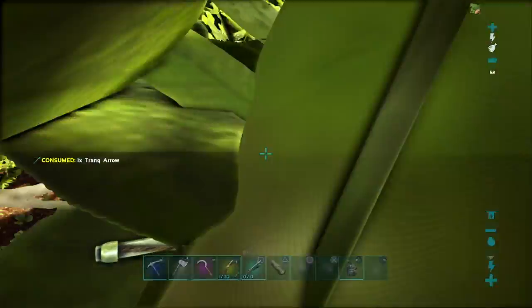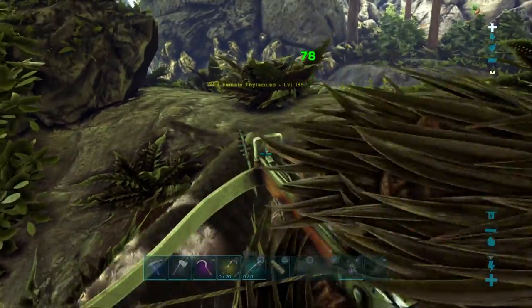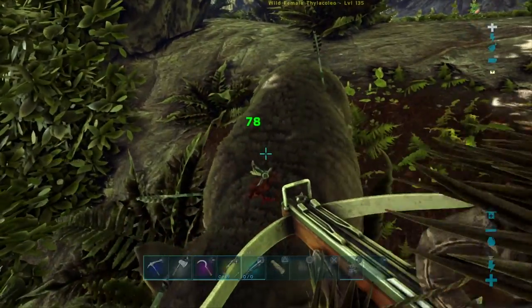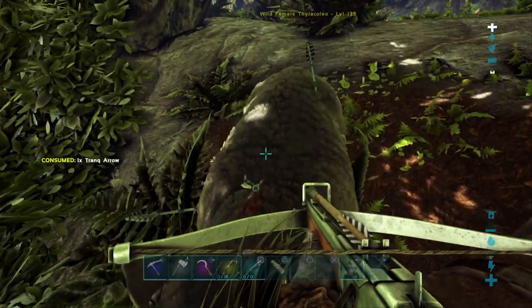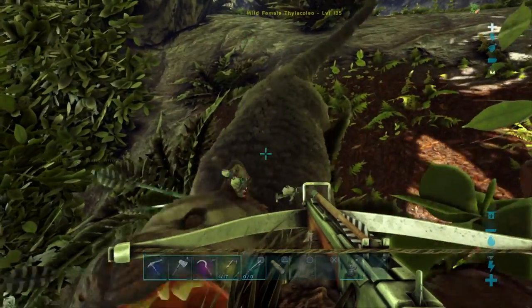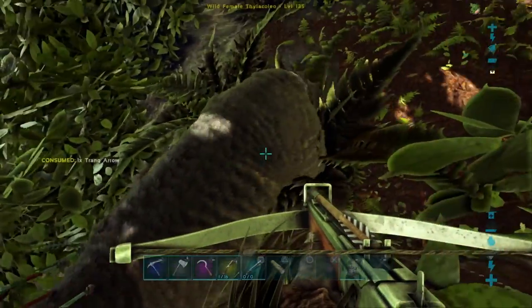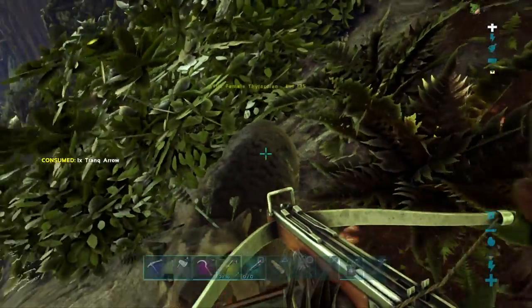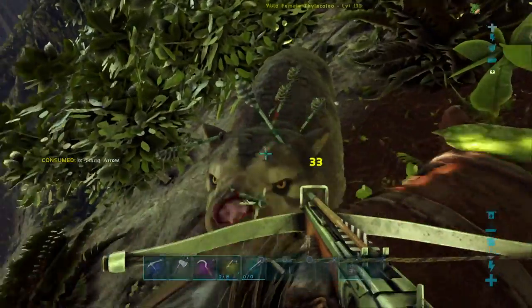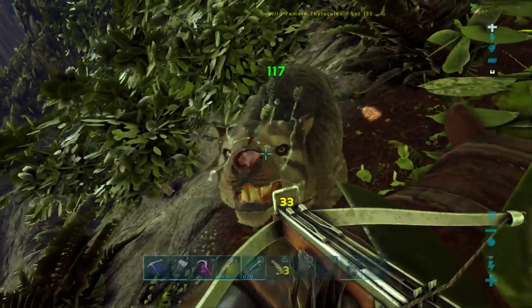What are you running away for? You seriously cannot be knocked out yet - we've only shot you like four times! We've only got 20 Tranq Arrows, so we're gonna have to make them count. I think we'll have plenty of Tranq Arrows for the Pteranodon. It's just getting this Thylacoleo knocked out that I'm worried about. The Pteranodon is floating over a lake, so we've got to be really careful not to drown it when knocking it out, because drowning it would result in its death.